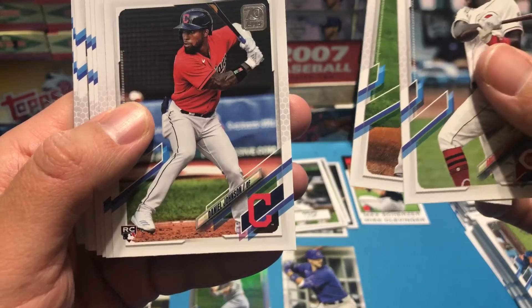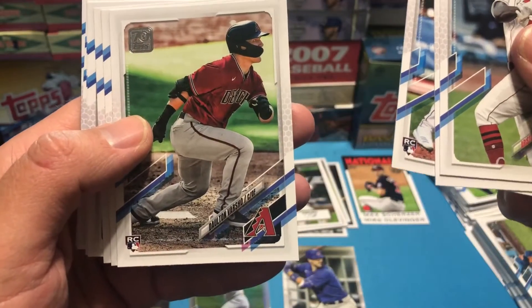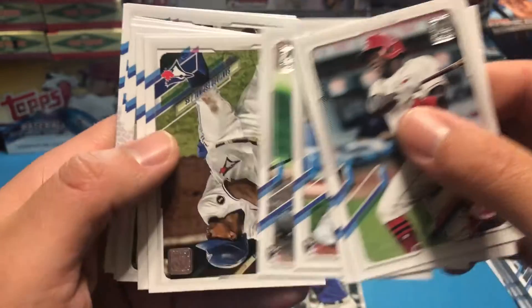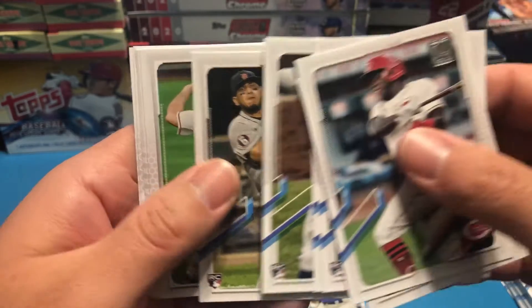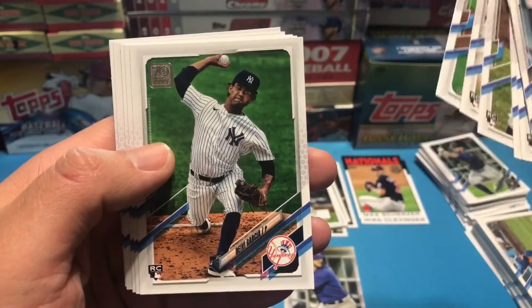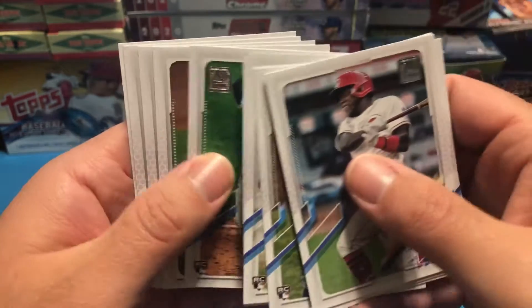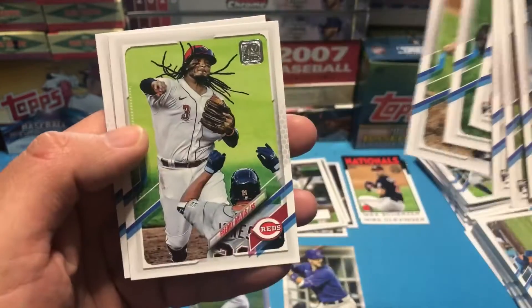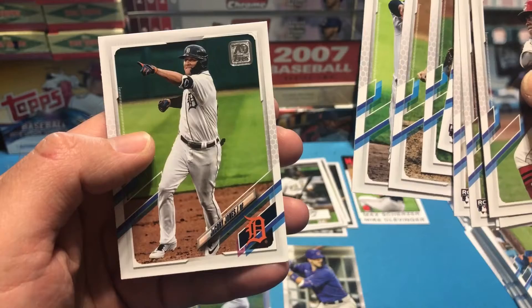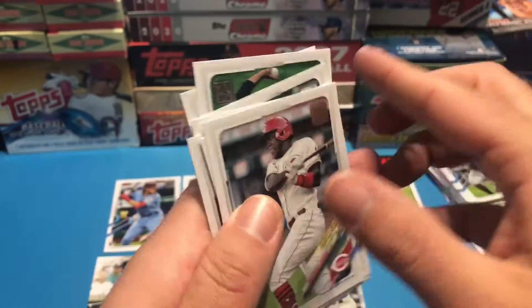Daniel Johnson rookie card. Dalton Varsho rookie card. Santiago Espinal. Isaac Paredes rookie. Dawel Lugo rookie card for the Yankees — actually Gio Urshela. Lucas Giolito. And Jacoby Jones was the last one.